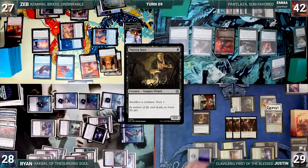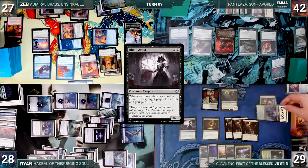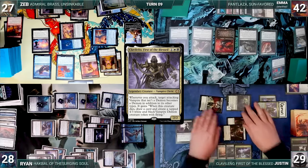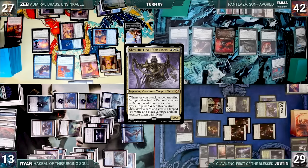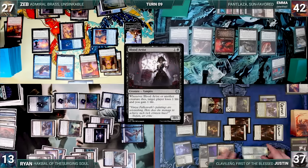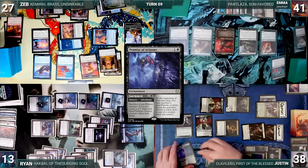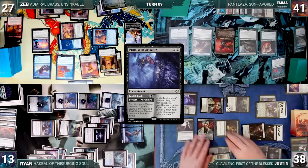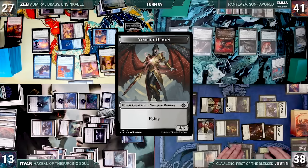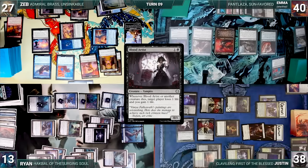Justin draws and casts Blood Artist, then moves to combat and attacks Ryan with everything. Clavalino triggers, making one of his lifelink Vampires into a Demon. Ryan takes 15 and Justin gains 8. In his second main phase, Justin casts Foul Rebirth, sacrifices a Vampire, and creates a 4/3 Demon. Blood Artist triggers, Emma loses a life, and Justin gains a life. He casts Promise of Aklazatz from exile; at his end step it triggers, Justin sacrifices a Vampire and creates another 4/3 Demon. Blood Artist triggers again — Emma loses a life and Justin gains one.